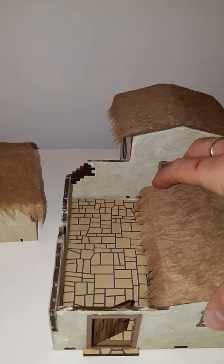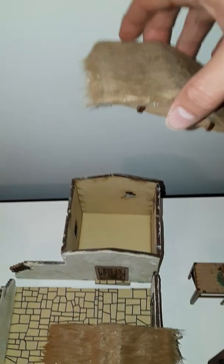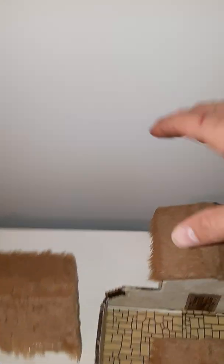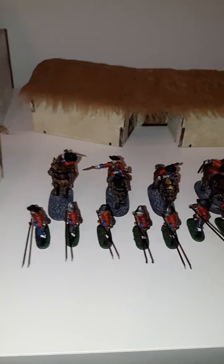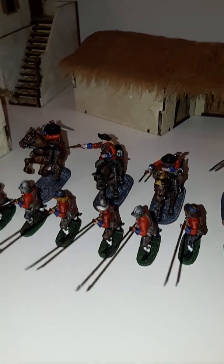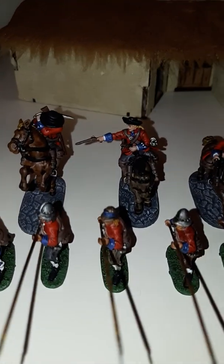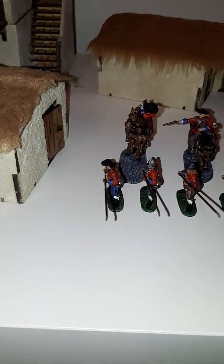Here are some Foreground buildings from the Ports of Plunder range — a beautiful set. The stucco is a little bit of a pain but otherwise beautiful models; all the doors kind of open and close. We've also got some English support models — basically the cavalry that Firelock Games produces.